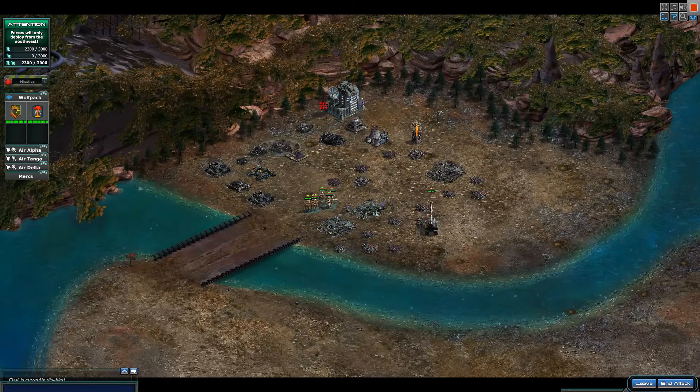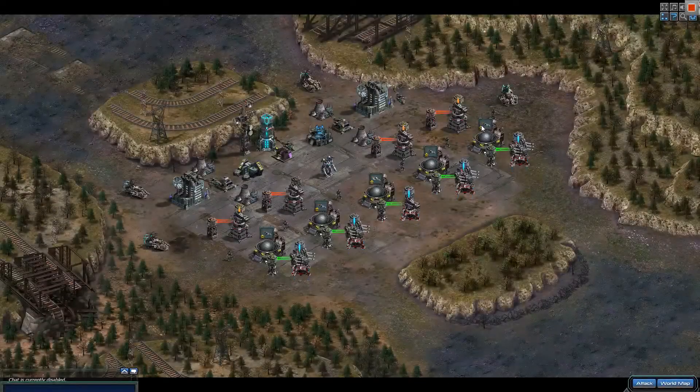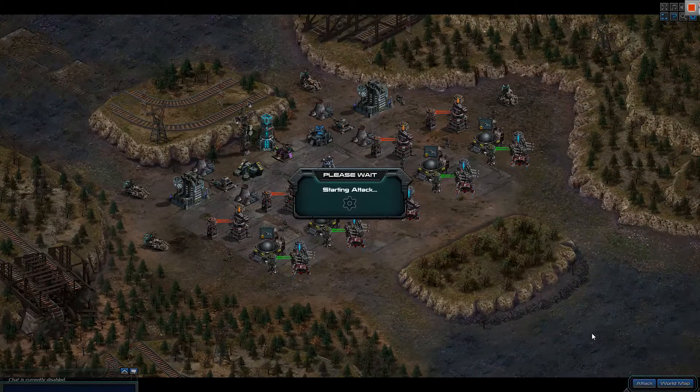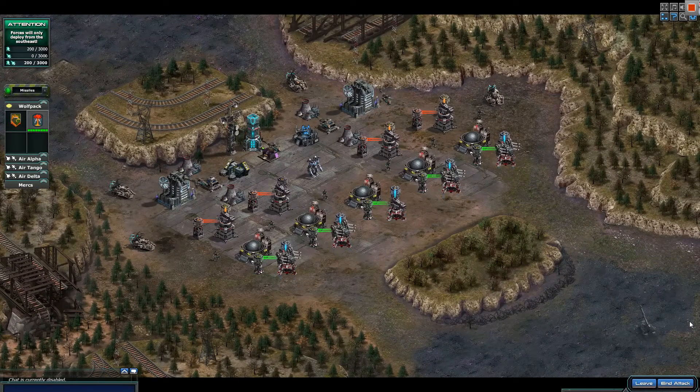Kind of cool, right? Legendary Hellstorm — super easy to do even with lower level units. Matt is a beast. Let's go over to the next one. Next up is the Legion. Matt can pretty much kill the entire front of this base.